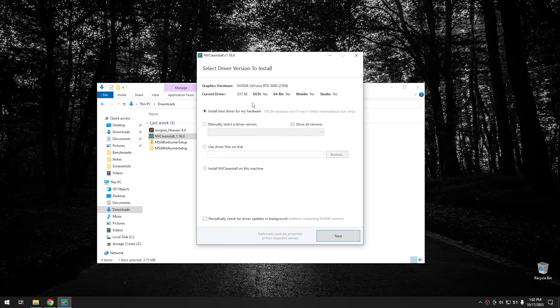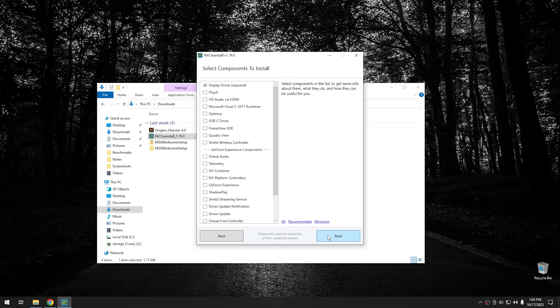This is a really cool little program. It will look at what the best driver is for your situation. On this one, you can see I have an outdated driver — I've got 537.58 — and it's showing me that the best driver is 545.84. To install this driver, all you would have to do is hit next and go through the process of what components you want and don't want. This is one of the reasons I like NV Clean Install — it lets you do a really custom install of your GPU drivers. I did an entire video on this program a while back and I'll link that in the description.